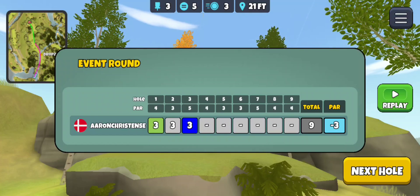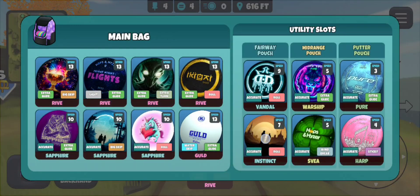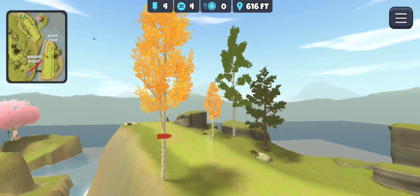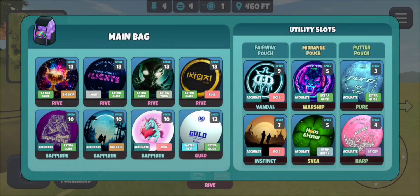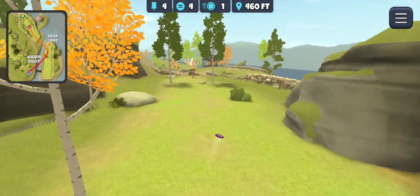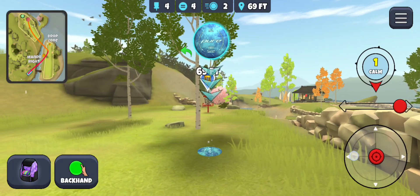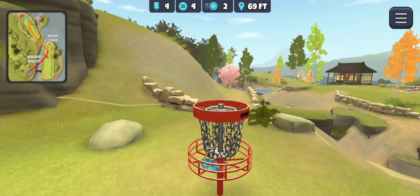Most players are going to be four under at this point. I missed my opportunity at hole one and then I had that par, so kind of some unfortunate mistakes on a good event so far — it cost us some strokes. This is just the instinct. Unfortunately there's really just no way to get the instinct now that they took the pack out — it's not offered in rewards. You either have to win it as a special reward or hope they offer it again. But it's basically the same disc as the Explorer — that's why I like to bag it instead. 69 feet with the pure — got it to go. We get our birdie.